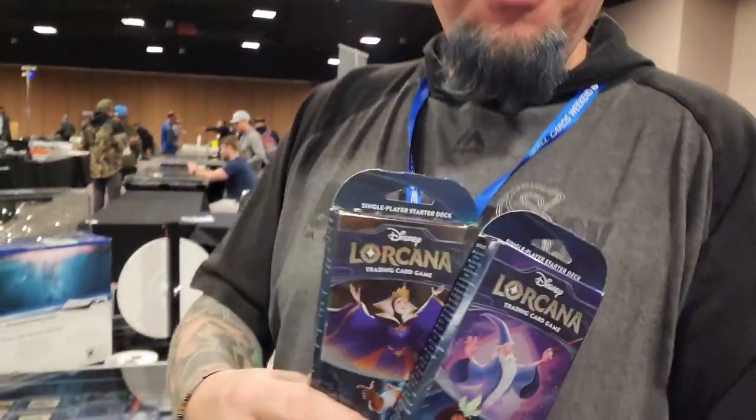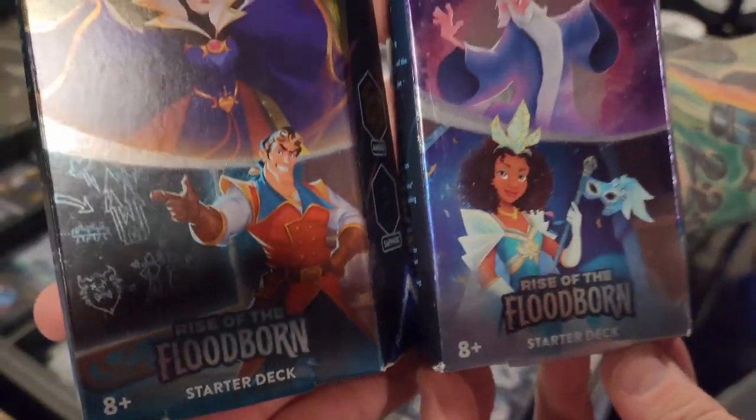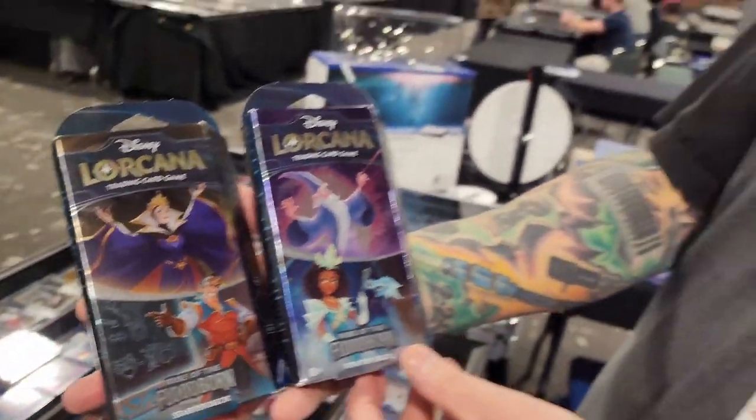What's up guys, here we are again with Jason from Approachable Collectibles. We're going to rip some Lorcana — this is the new series Rise of the Floodborn. We just picked up two starter decks and we're hoping we're going to get a nice foil, maybe even an enchanted, in the packs.